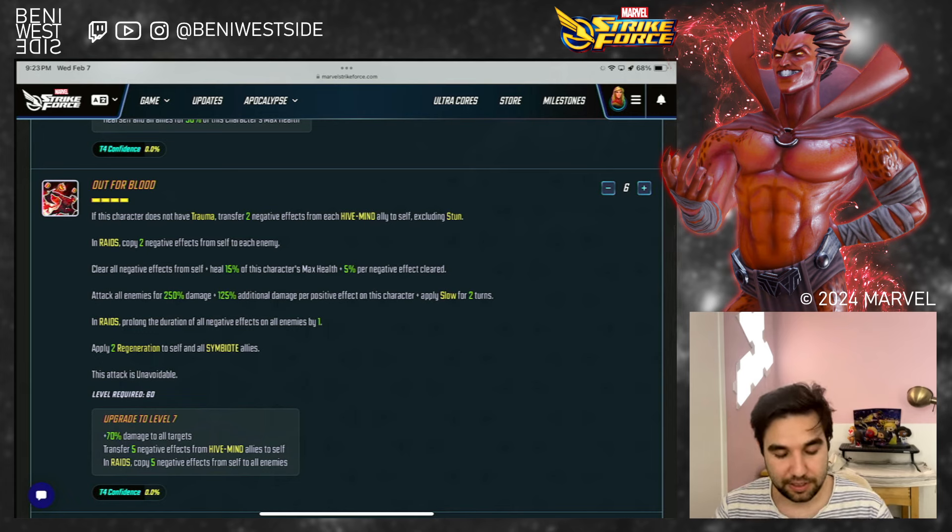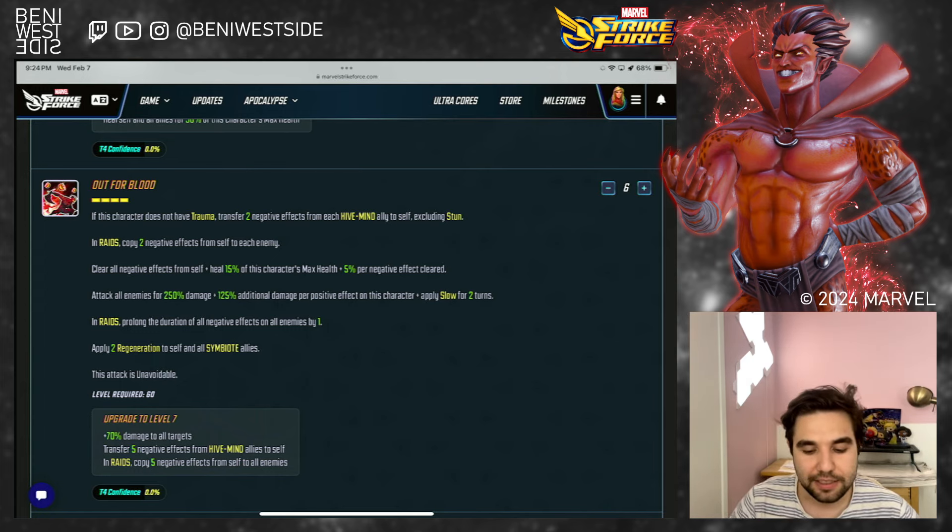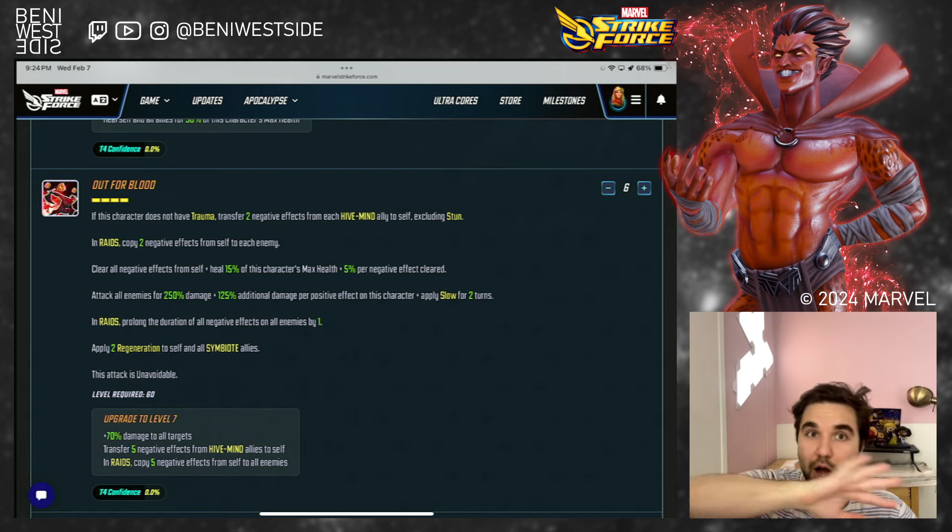Let's get to his ultimate. It's on a four turn cooldown, which is great — especially considering he gains a lot of speed bar both by himself and via Carnage, and all the energy from Gwenim, so this is going to be popping off quite often. If he does not have trauma, he will transfer two debuffs from each hive mind ally to self, excluding stun — similar to what Lizard and Absorbing Man do. In raids, he will copy those debuffs from self to all enemies, then clear all debuffs from self.